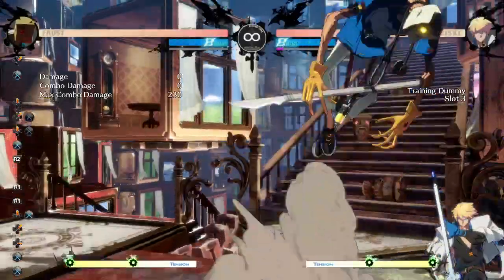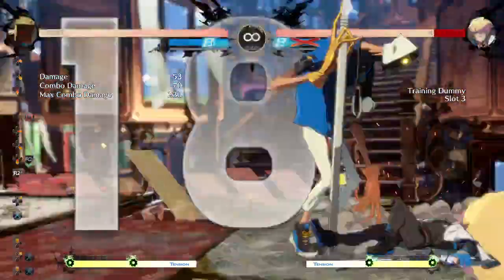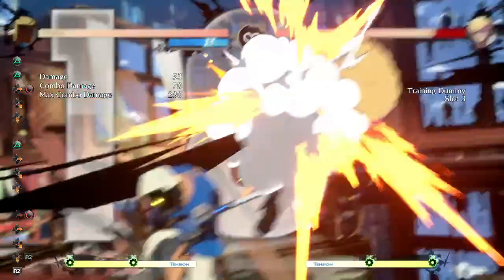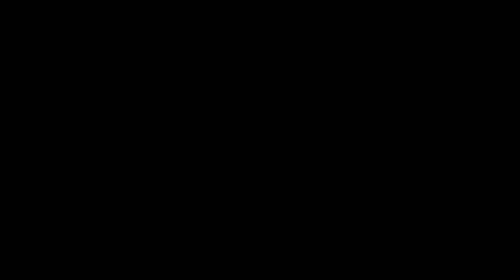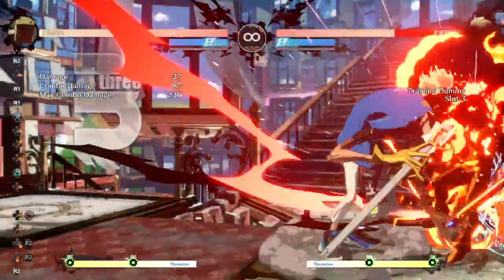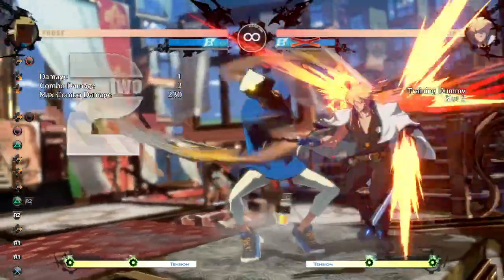So just so you know — you can fuzzy people, or catch them, and do instant overheads if they're crouching when you have Afro with J.K. J.K is not reactable — it's very hard to even fuzzy for J.K. So if you keep that in mind, that'd be good. That's another use of J.K.